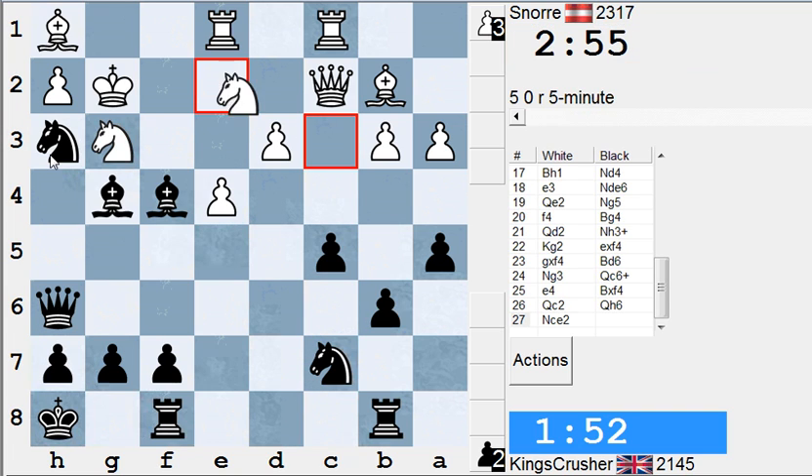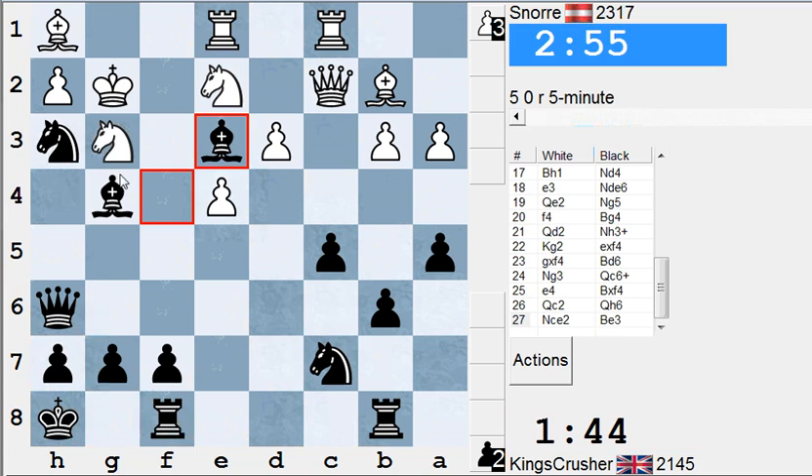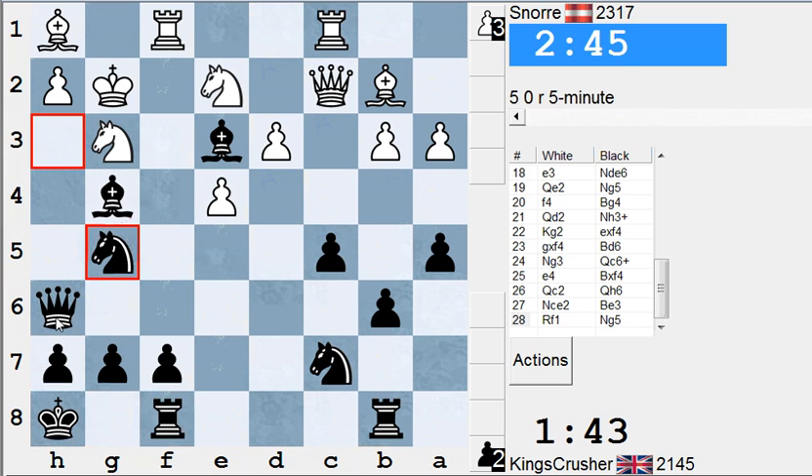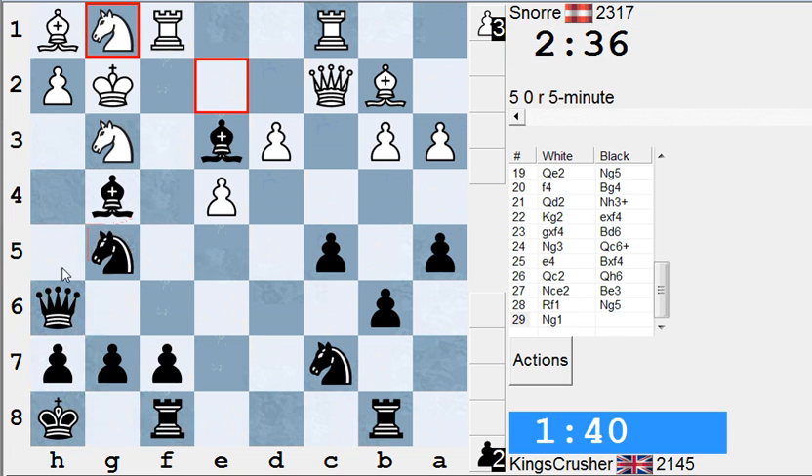So Ng5 for Qh3. I want to keep that bishop on — I don't want to win the exchange necessarily because I want Ng5 for Qh3. That bishop is eyeing g1. If he takes time to move that knight, well okay — now Qh3 is a serious threat, as well as Bishop h3. Queen h3 is pretty dangerous. Isn't Qh3, queen sack, take, take — isn't that mate? Queen sack, take, take — and we've got queen sack which seems to work.